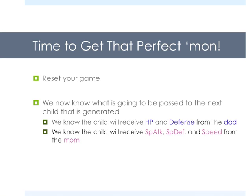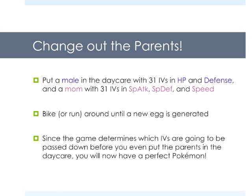Reset your game right now — we didn't save. We now know what is going to be passed down to the next child that is generated. We know that the child is going to receive HP and defense from the dad, and special attack, special defense, and speed from the mom for this next egg. The IVs that are going to get passed down are generated before you even put the parents in. So we know this next egg is going to pass down HP and defense from dad and special attack, special defense, and speed from mom. What you're going to want to do is put a male parent that had perfect IVs in HP and defense, and put a mom with 31 IVs in special attack, special defense, and speed into the daycare. Don't forget to switch out the Everstone and Destiny Knot to these two new parents so you get the desired nature and you're passing down five IVs.